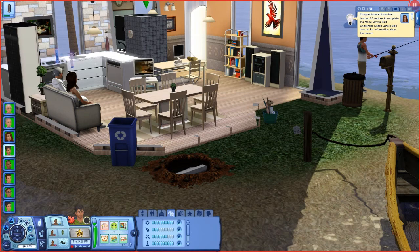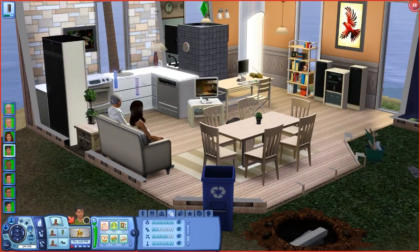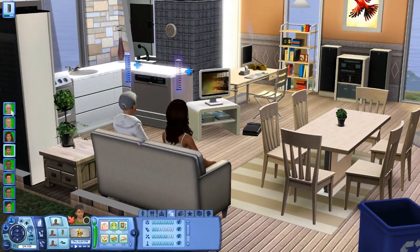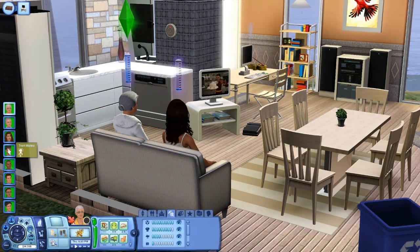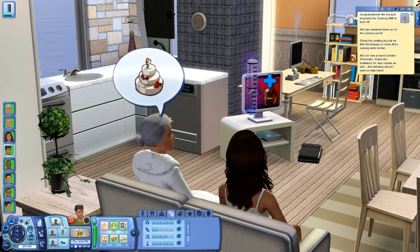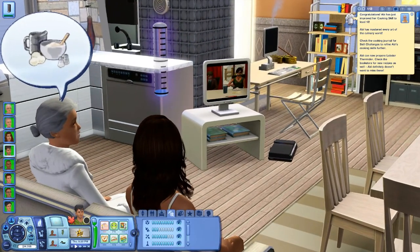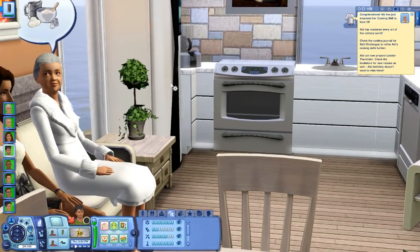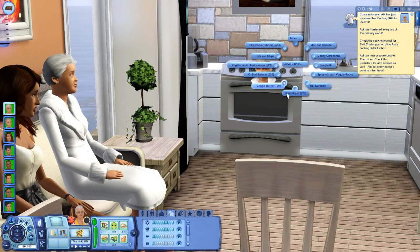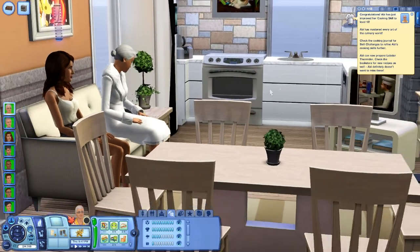Lana just improved her cooking skill to level eight and got the maven skill book thing for learning 28 recipes — awesome. Abby just mastered her skill. Are you thinking about a wedding cake? They can't adopt, so they can't have a child together. But Abby can now prepare us some lobster Thermidor — let's do that. Go ahead and serve dinner of some vegetarian lobster Thermidor. It's a bit cheaper, and Jules is a vegetarian, so we're gonna need that.